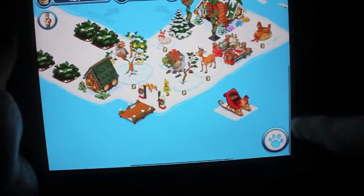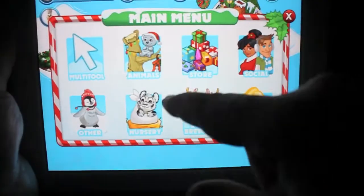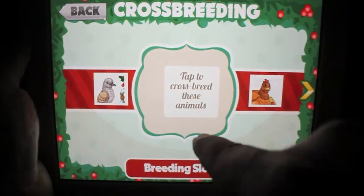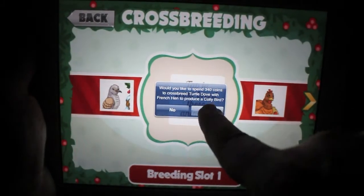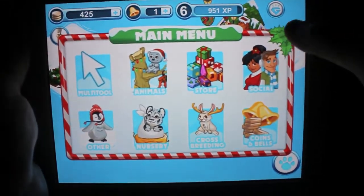I need to go in here and make another calling bird. As you see here, I don't have the calling birds in here even though I've made them already, so I have to go and make another crossbreed. I have to get a turtle dove and then a French hen and bring them together. It's going to be 340 coins and it's going to take about six hours to make that. Now I have to wait six hours.